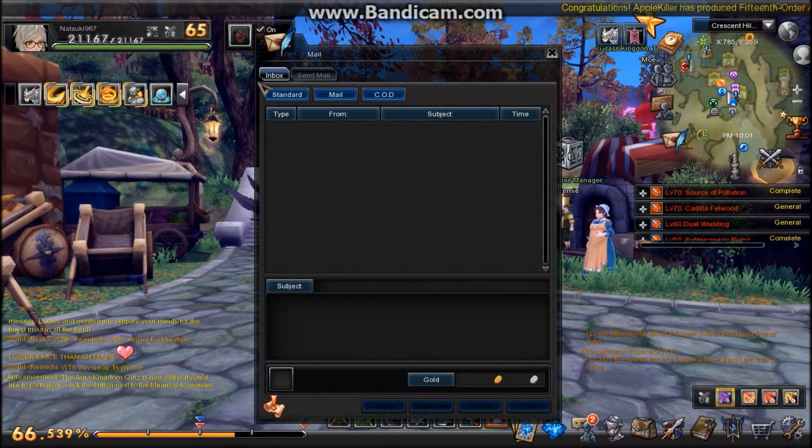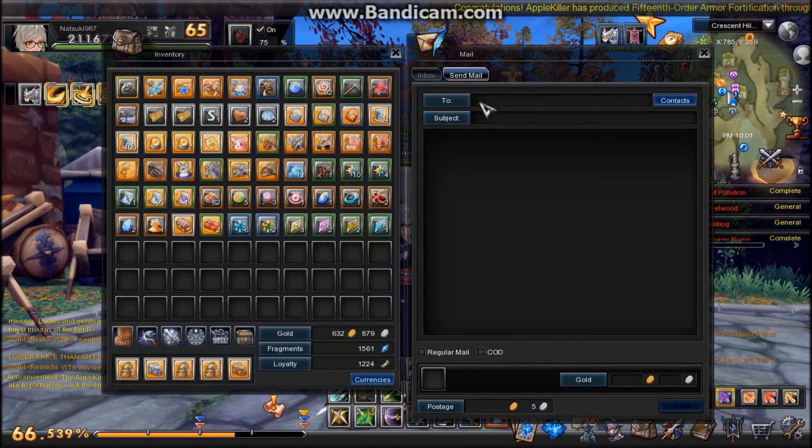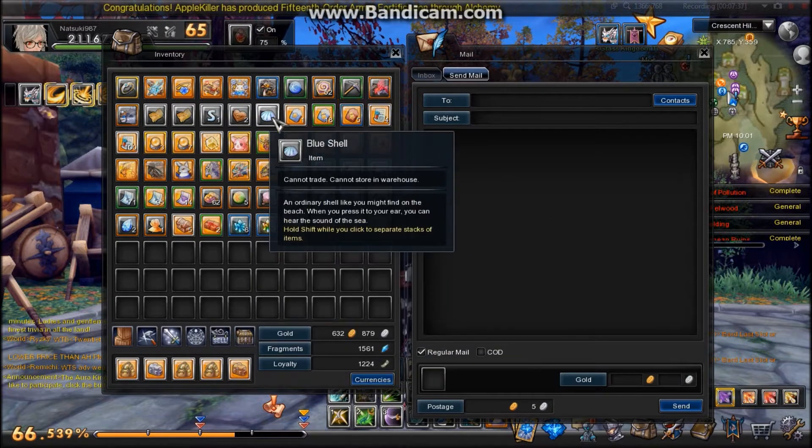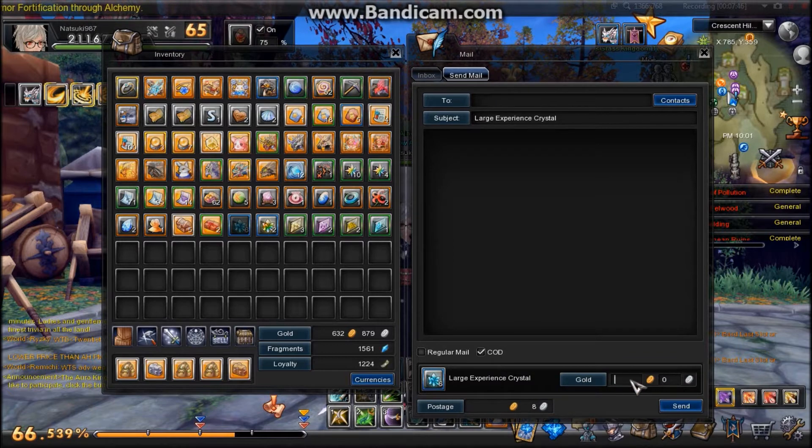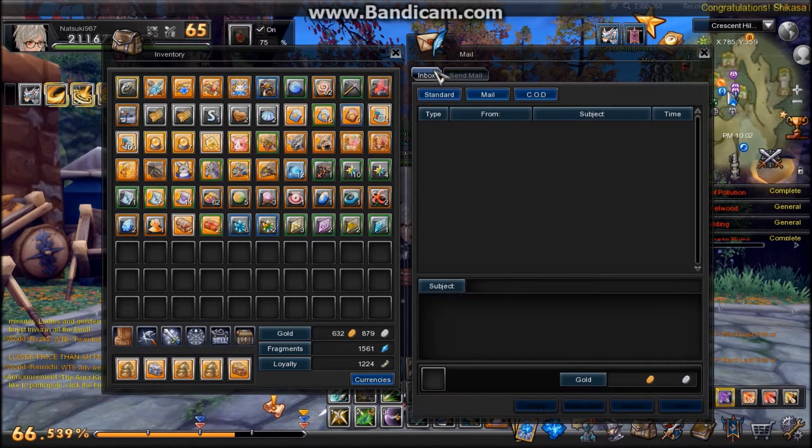Here we have your mail — your inbox. If you want to send mail, click who it's to, put a subject, put a message. Each one costs 5 silver. You can send tradable items. You can click regular mail or cash on delivery. If I click cash on delivery I can type in a price — let's say 10 gold — type in someone's name and click send. It'll send to them and pop up; they'll click on it and click cash on delivery, and it'll automatically pay you from them. So you don't have to meet them in person.